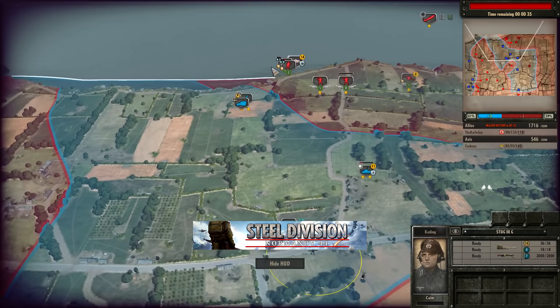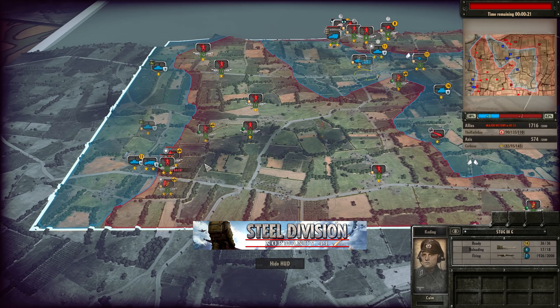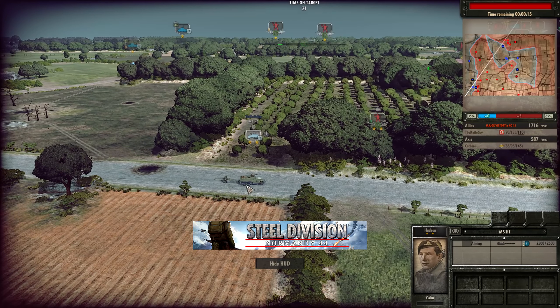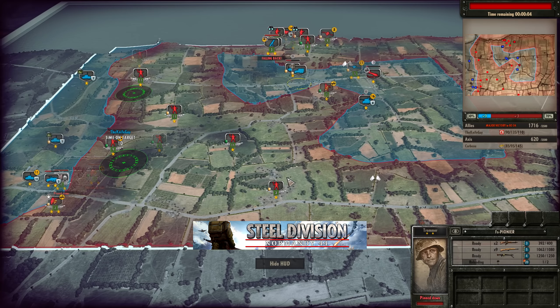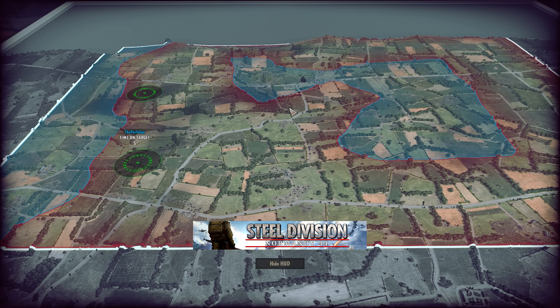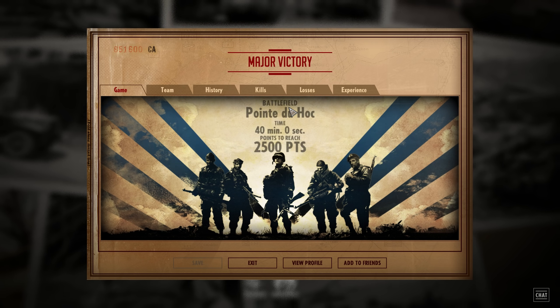On the bottom side, the M5 half-track has brought in a 17-pounder. There goes a 20 HE power grenade — but it looks like the Pioneers didn't manage to do the job. Plus three now for Corbo — not even close. Five seconds left. Four seconds left. And that's pretty much it. The last Crusader AA goes down in the end. And after 40 minutes, Knife Guy is victorious nonetheless. What an incredible game — absolutely amazing.